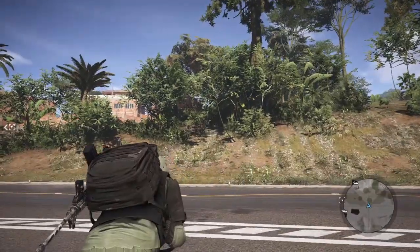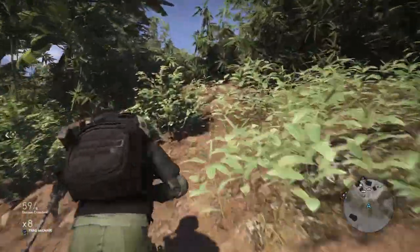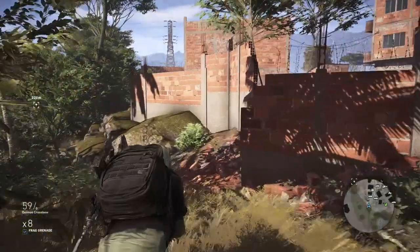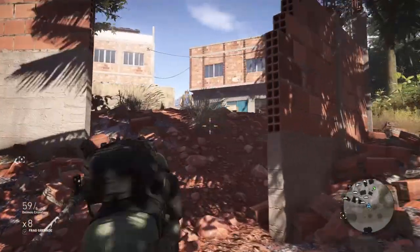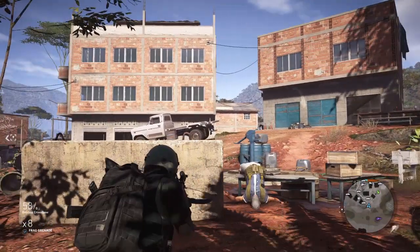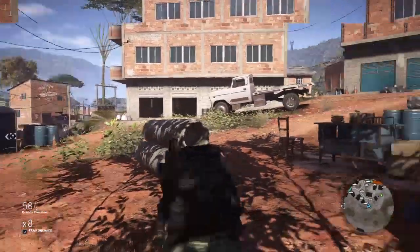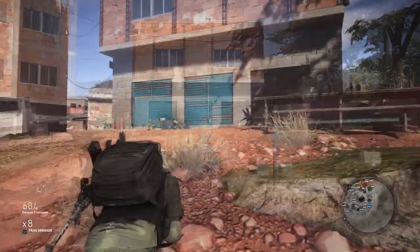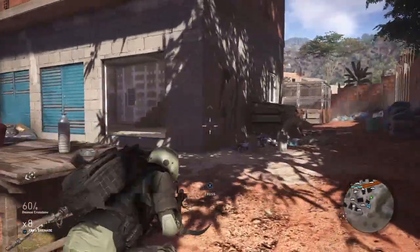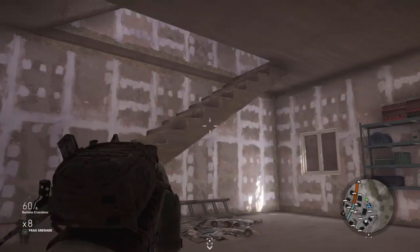Let's take a run through this base up here and see how the crossbow performs using nothing but it. I'm not too worried about the difficulty or HUD. Of course I got him with one shot because he didn't see me — that was pretty cool. I'm not going to do any marking; I want to see how I perform with reflex and follow-up shots. If someone catches me off guard, can I perform a follow-up shot? It does have a pretty slow rate of fire because you have to reload the crossbow every time.